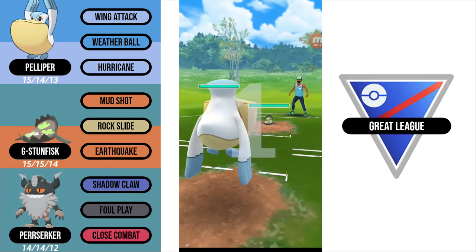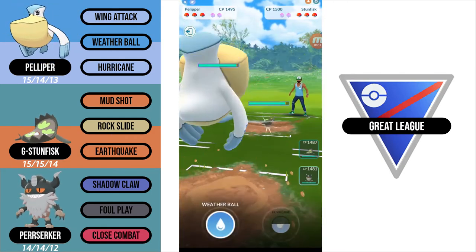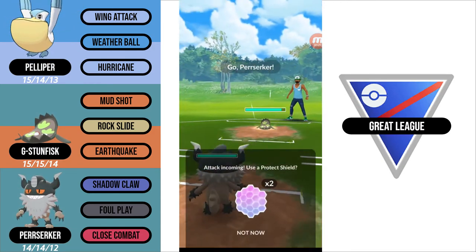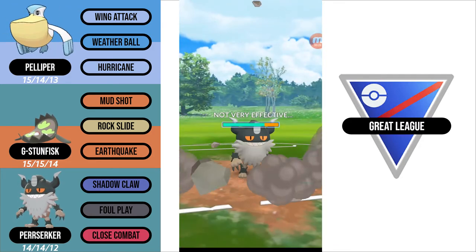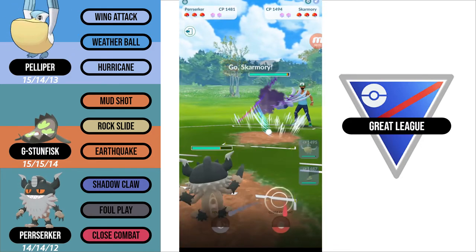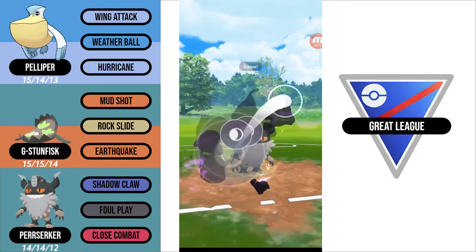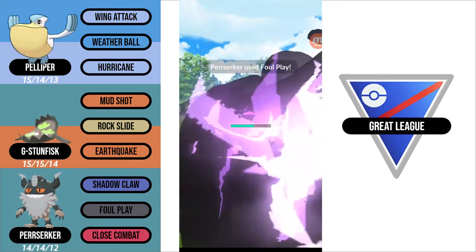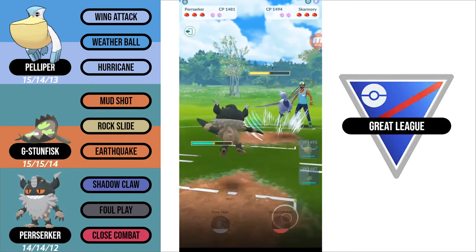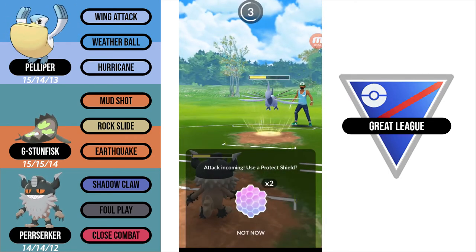In this match, there is another Galarian Stunfisk lead. This time, I'm actually going to try to swap into my Perserker and catch the Rock Slide, which I do. My opponent, for some reason, responds with Skarmory — perhaps usually having a fighter swap in. So it is a bit unusual that they swapped into the Skarmory. Maybe it was a misclick.